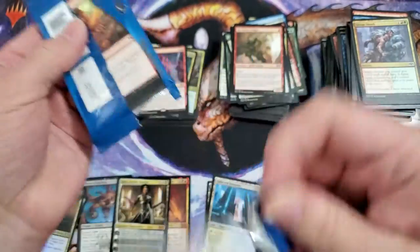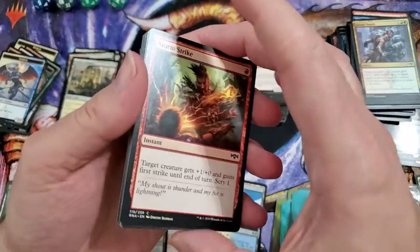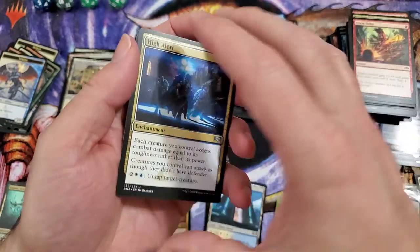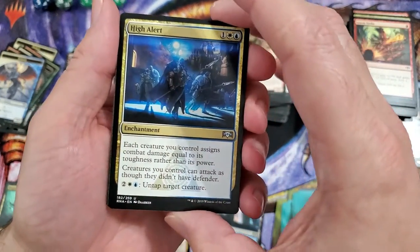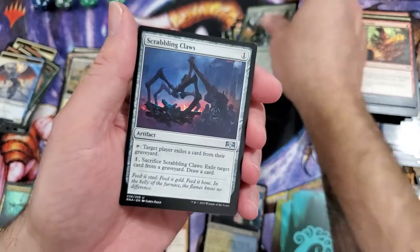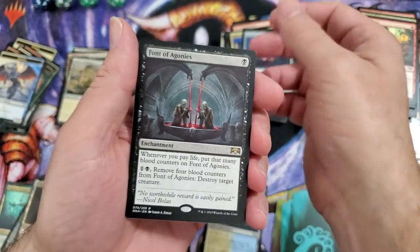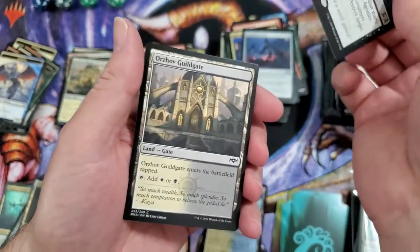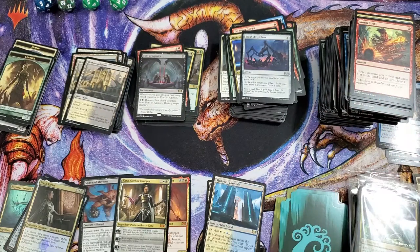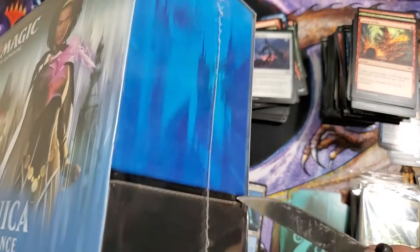Final loose pack, and then we get into the fat pack. Fat packs are always kind of my favorite — same with the Elite Trainer Boxes for Pokémon, those are pretty cool too. High Alert, Biogenic Upgrade, Scrabbling Claws, oh Font of Agonies — all right. I'm sure you cannot sense my disappointment there. I try to hide it so well.